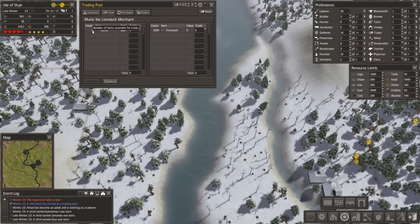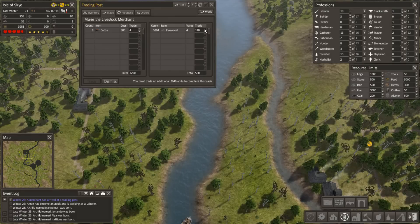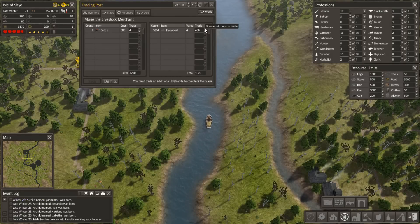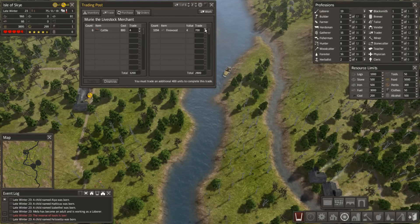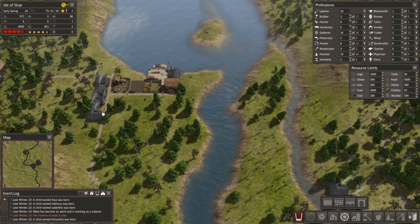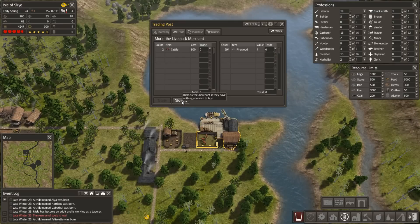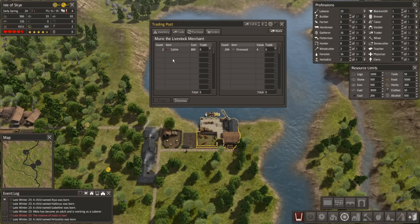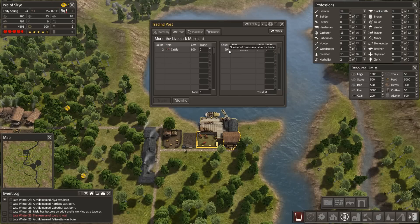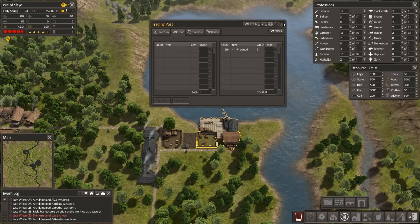We've got another one - cattle! How many cattle? I'll buy four if I possibly can. Can I afford four? Yes I can! Now what happens - I'm really happy about that. Oh, we should dismiss the trader. Actually, shall I buy the other two? No, that's enough. Dismiss that guy.